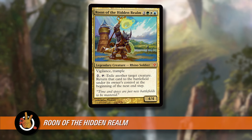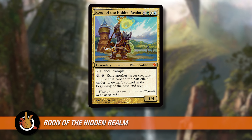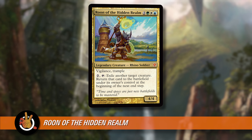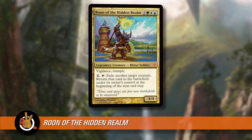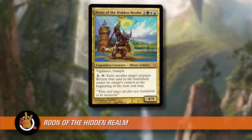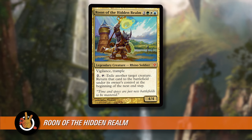So let's read Rune of the Hidden Realm really quick. It's two green, white, blue — that's five mana total for a 4/4 legendary creature, Rhino Soldier, with Vigilance and Trample. But here's the important part: Rune has an activated ability — pay two and tap Rune — and then you exile another target creature. Return that card to the battlefield under its owner's control at the beginning of the next end step.